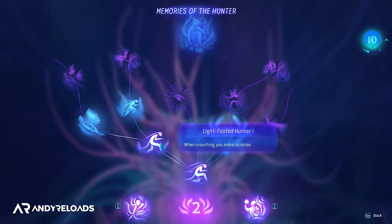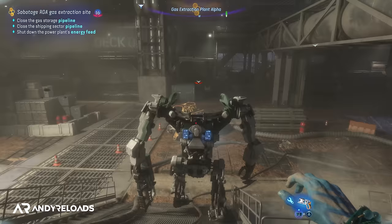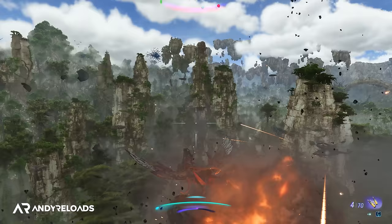Another skill worth investing in is Light-Footed Hunter 2, which removes noise from any movement you make — you can literally sprint around one-shotting everyone in outposts. I'd also recommend unlocking the Flying Takedown skill in the Rider tree, which allows your Ikran to one-shot aircraft, which will be very useful in the story.